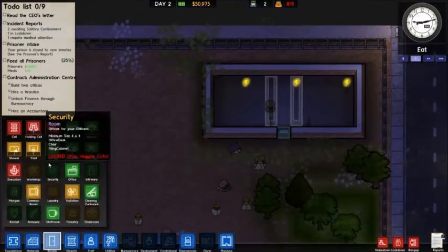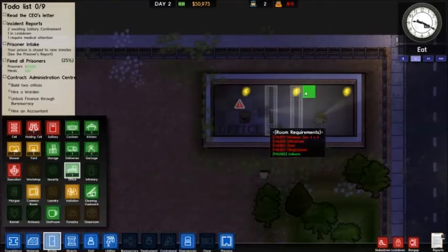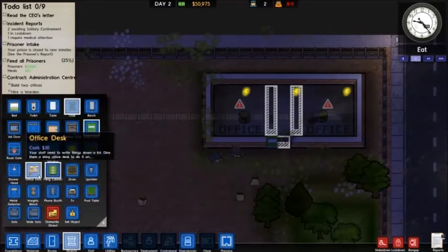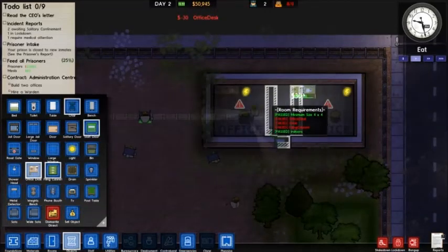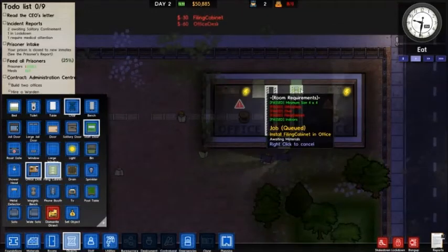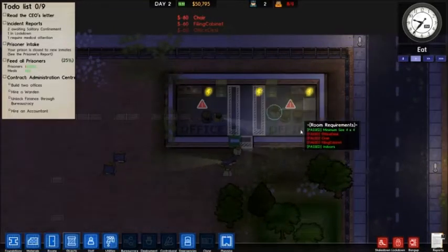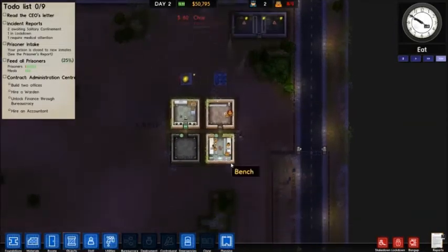Offices require a couple of things - first of all, a desk. I like my stuff to be very regimented. There we go - that'll get those offices all set up as soon as they're done. He's actually unconscious - he's supposed to go to solitary confinement, which I don't have yet. So he can't go, so he's going to want to be in solitary for a long while. Getting the prison started is probably one of the longer running things in the game - like it takes a while. But once it's up and going, it's pretty easy.